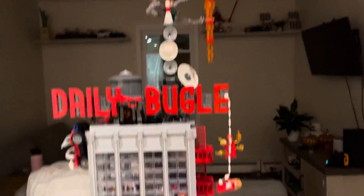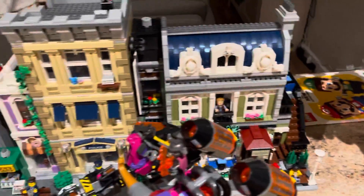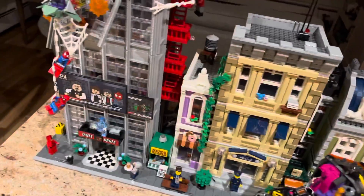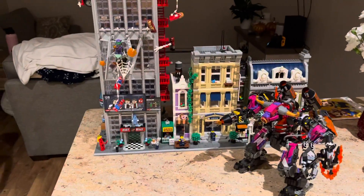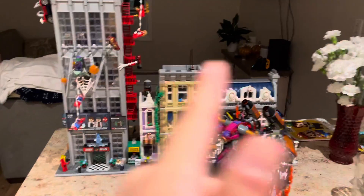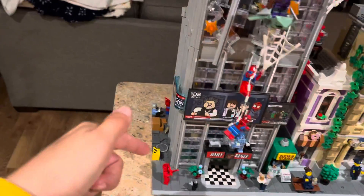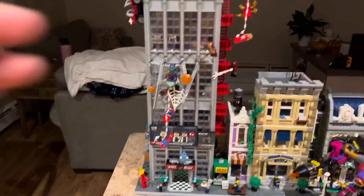So what is up next for the city? The plan is to put Assembly Square here or over here — I still haven't decided what side I want to put Assembly Square on. Then Corner Garage is going to go next to Assembly Square, so wherever I put Assembly Square, whether it's on the right or the left, Corner Garage goes next to it. Then I plan to put Brick Bank right here on this side next to the Bugle.